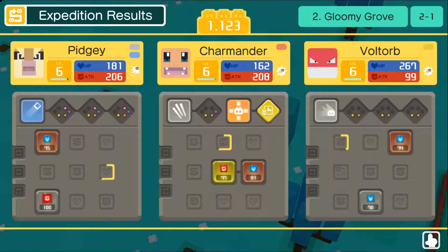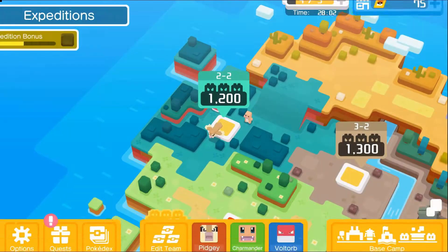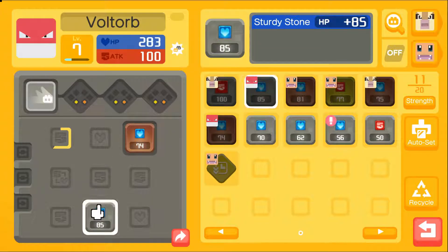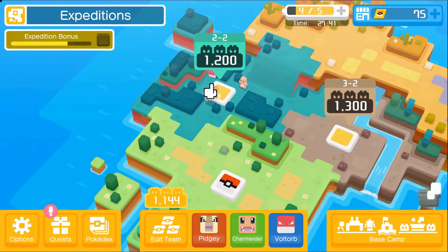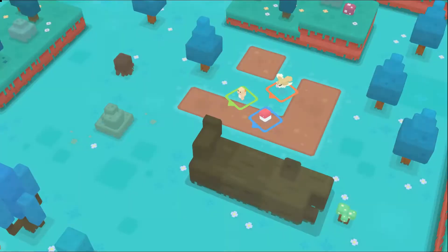Stage clear! Leveled up some more. It's a pretty good Sturdy Stone — might be able to give it to Voltorb. Our power is not raising as fast as I'd like, and I have to do two more for the pot to be done cooking. Give Voltorb a little more health, tank him up some more. I guess we'll do this one again because we'll get a bonus — put us right up with the power level we need.